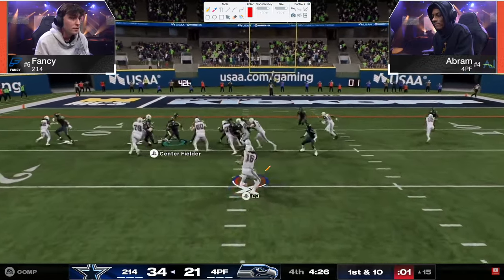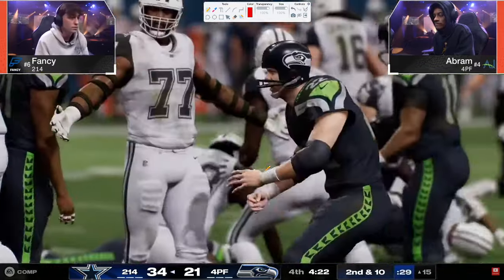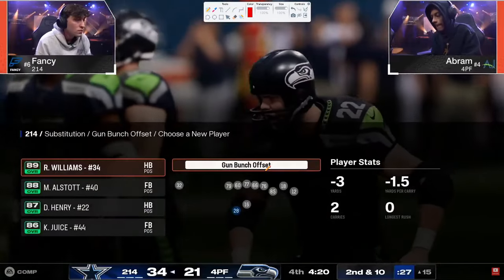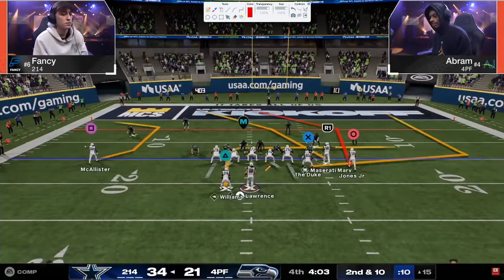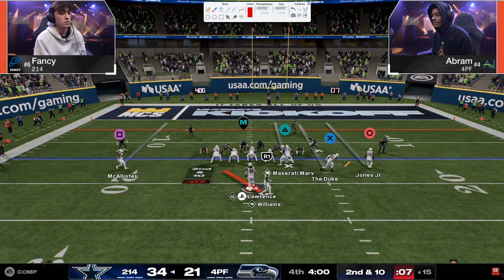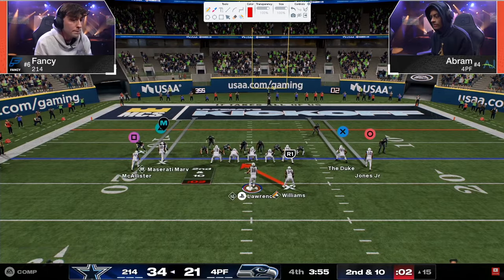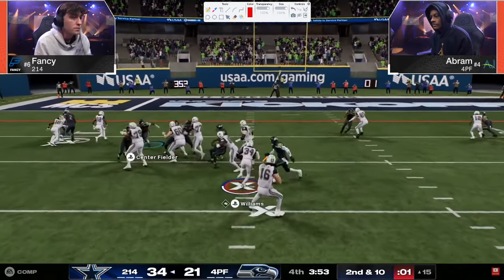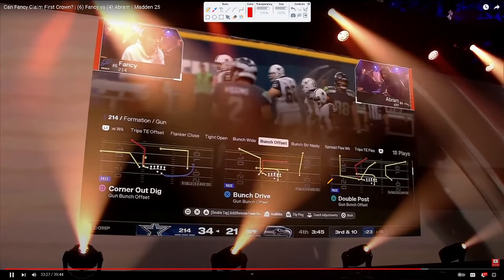I wish we could go back to the old way it was with the hot routes. Last year's hot routes were better than this year's hot routes — that's my opinion. They put leaf stemming in the game, but the hot route system they actually broke it. Tight open inside zone — that's kind of the main run we're seeing. Tight open, trying to hit that crease. Not able to hit the crease — third and 10.